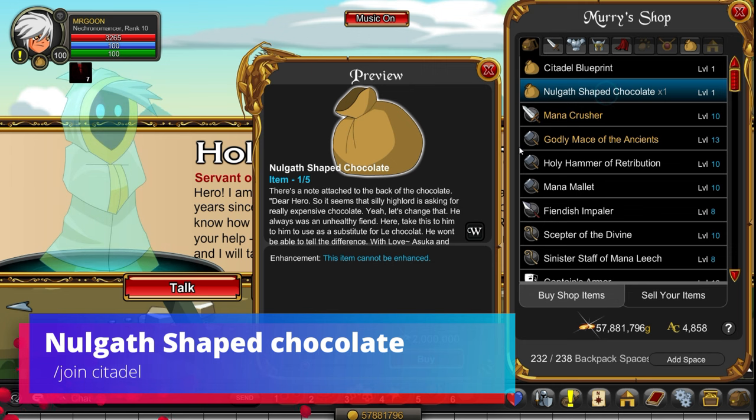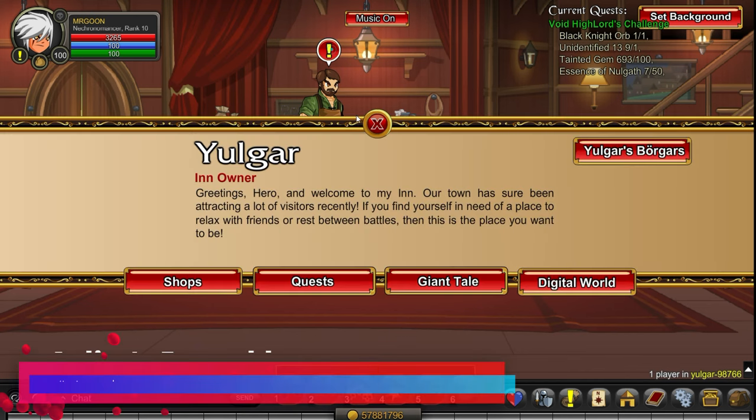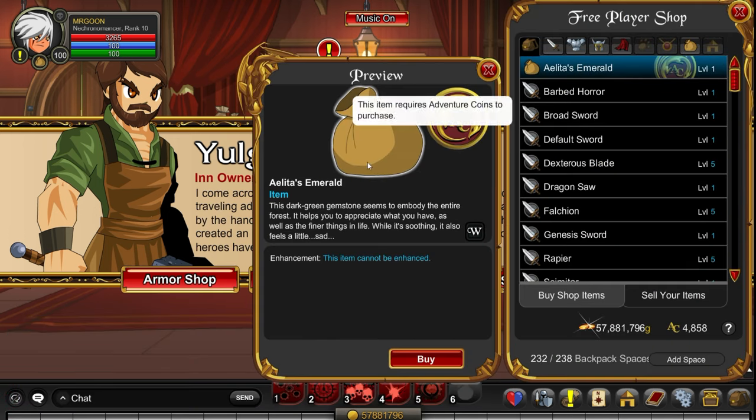Nulgath Shaped Chocolate is from Join Citadel by speaking to Murray or Polished - depending on where you are in the story. Within that shop you can buy it for 2 million gold. That is expensive.